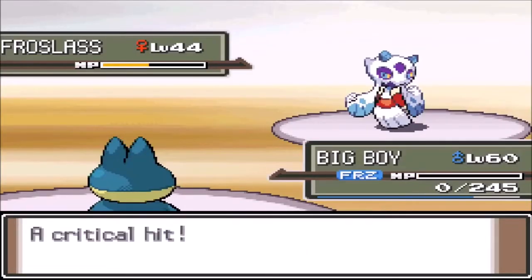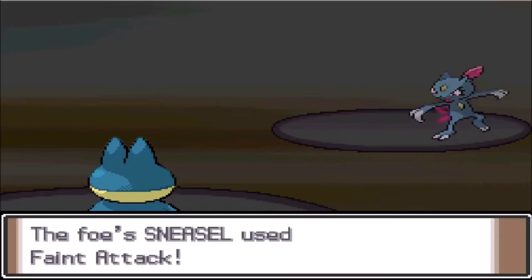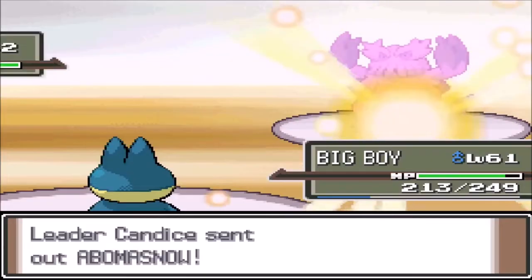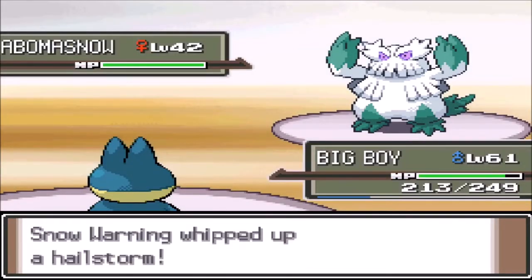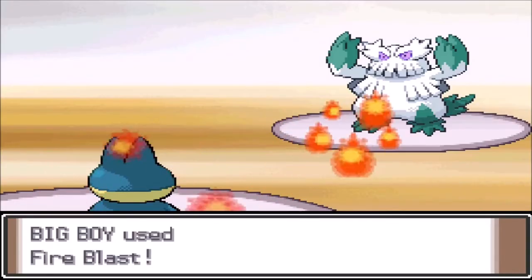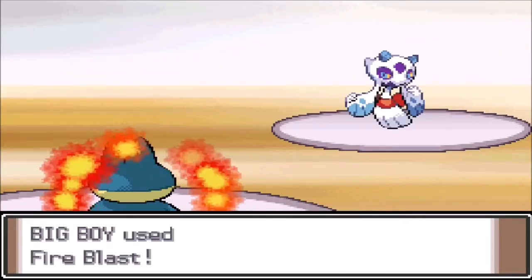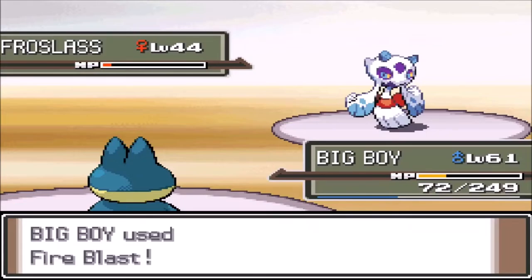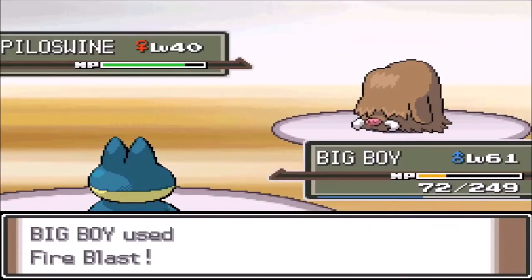The ice gym was kind of a struggle. Candice starts with Sneasel using Faint Attack and we Return it. Abomasnow comes out starting Hail, which had been taking me out before, so I got Sunny Day. We get hit with Wood Hammer before we can set it up, then hit Abomasnow with Fire Blast one-tapping it. Next is Froslass and we outspeed it somehow and Fire Blast takes it out. Last is Froslass — wait, Piloswine — who sets up Hail again but one last Fire Blast takes it out giving us badge number seven.